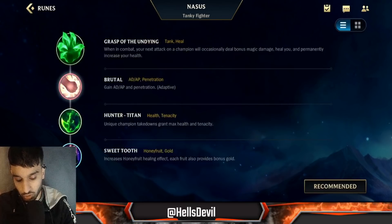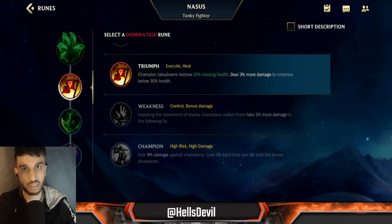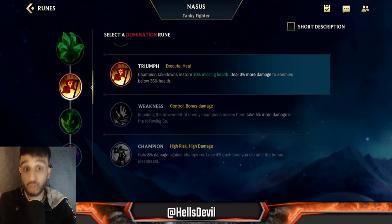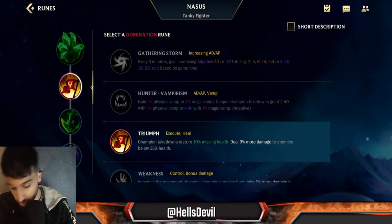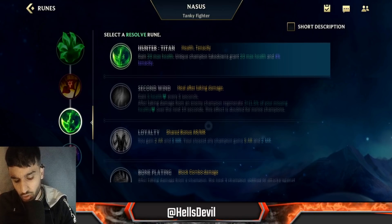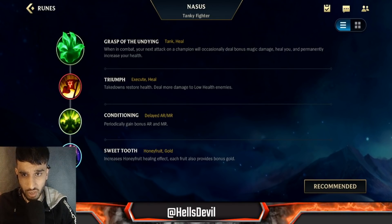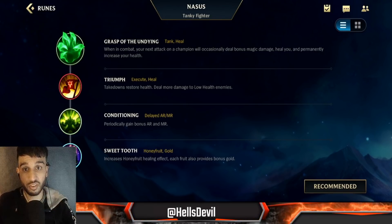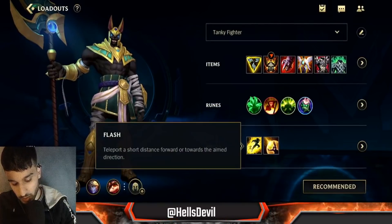As my second rune I go for Gathering Storm because in the late game you become an absolute powerhouse. You can also go Brutal for early game, but since you're avoiding fights anyway it's not really needed. Triumph is also really good on Nasus — when you run enemies down and keep hitting with your first ability during your ultimate, when enemies go down you restore a lot of health. As my third rune I generally run Hunter Titan for the tenacity. You could run Conditioning, but it gives nothing in the early game — you really have to play safe if you take it.